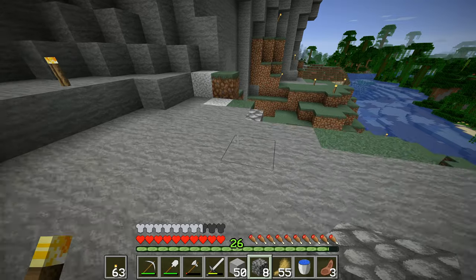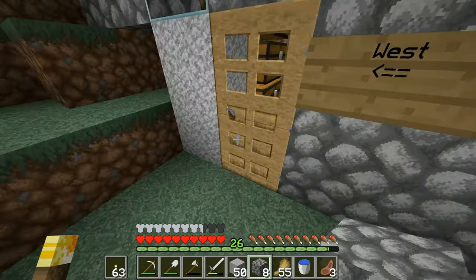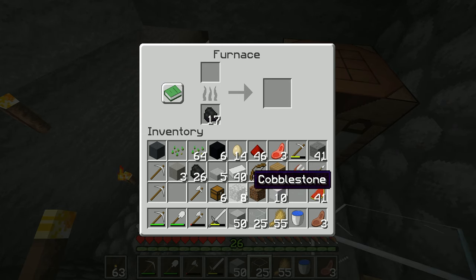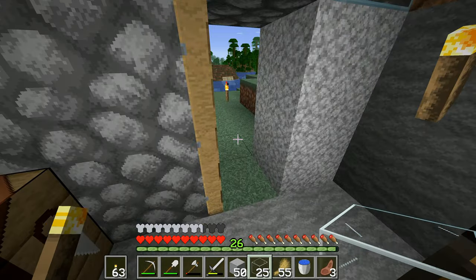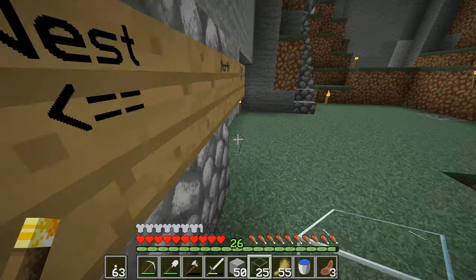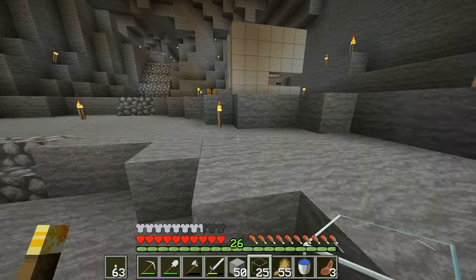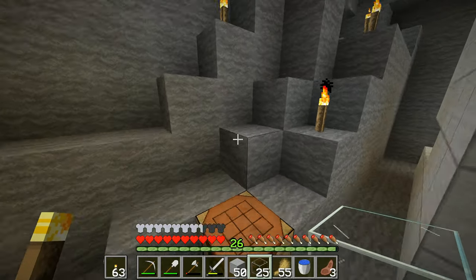I need to go down to the base anyway because I need to get the glass that I was making. There we go — I've got more glass now, that's good. I'll have a look in here. I have already picked up the eggs, there's none in there. Right, 14 eggs — that's what we've got. Hopefully we will get at least one small chicken spawn from these 14 eggs.